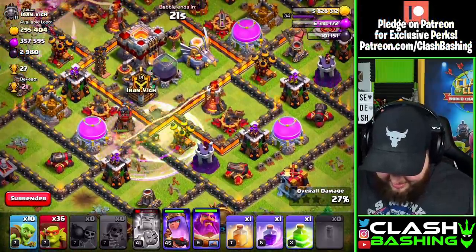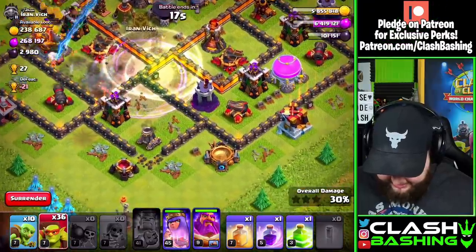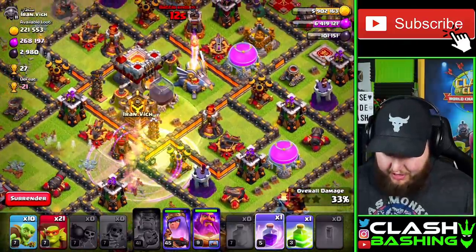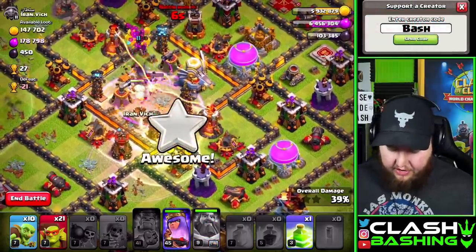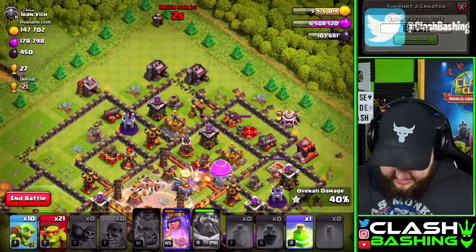You can even make them invisible again — activate the cloak ability. We missed a little bit there, but let's move up the middle. I like to pair sneaky goblins with a heal spell and a rage spell on the core of bases just to get through there, get the dark elixir, and then we can get the town hall. It's much easier to get the town hall with the sneaky goblins.